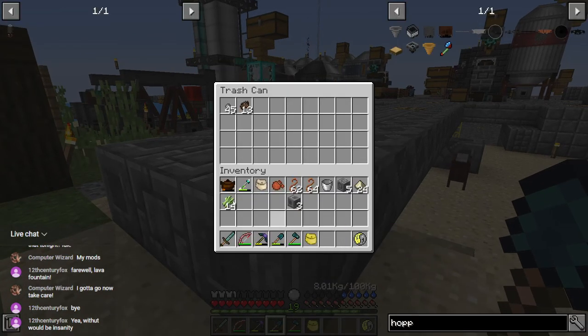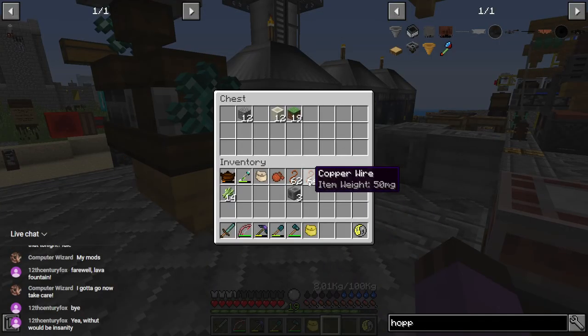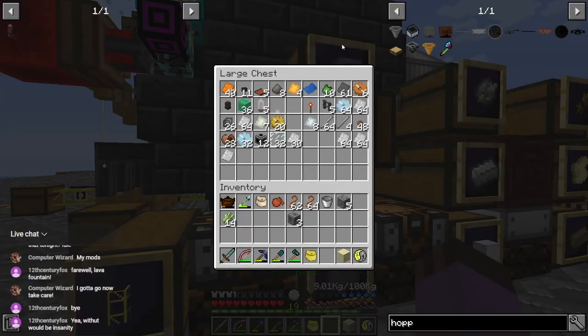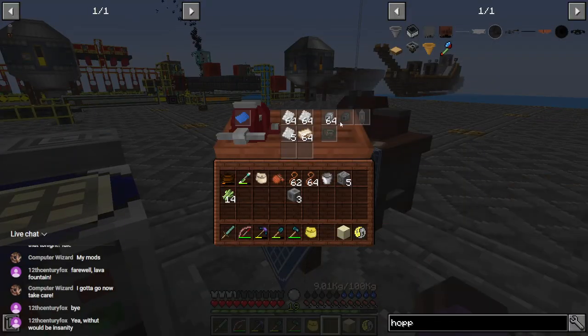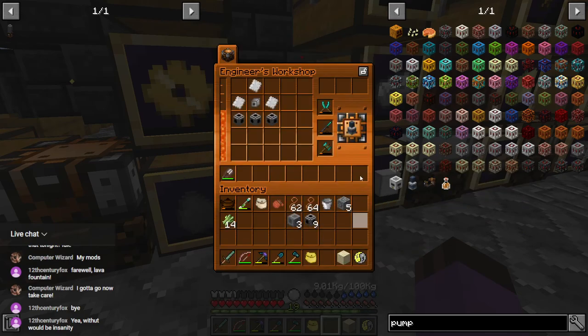Throw those out and look — we also get a sugar cane, which is what we want to grow. We're also going to need a pump — how dare I forget the pump. Where are my mechanical bits? I guess I spent all of them. Let's make more — I think it only needs one and then like three of those. Pumps are so cheap, they're beautiful.